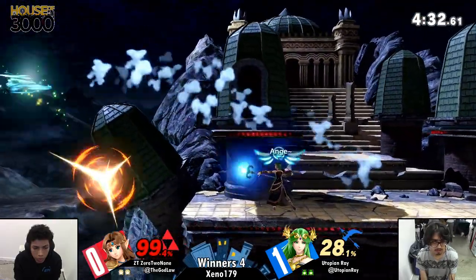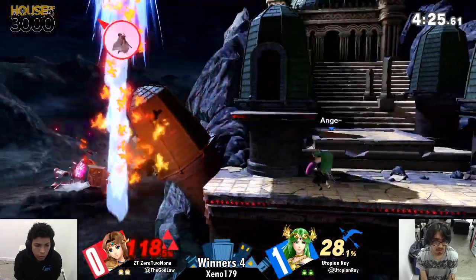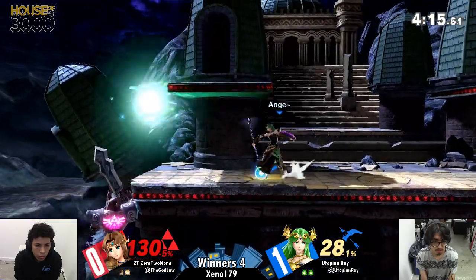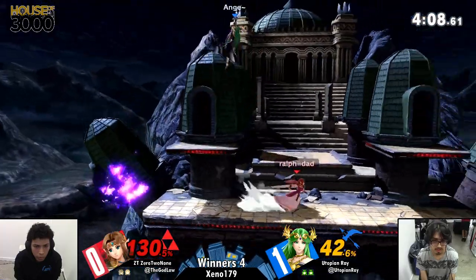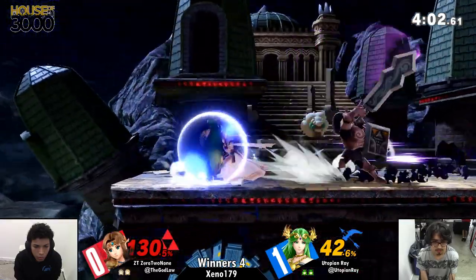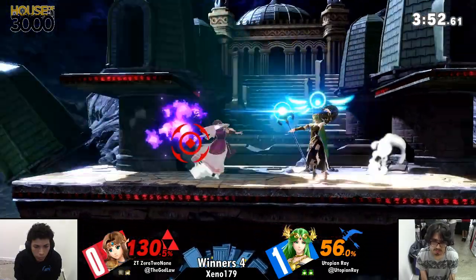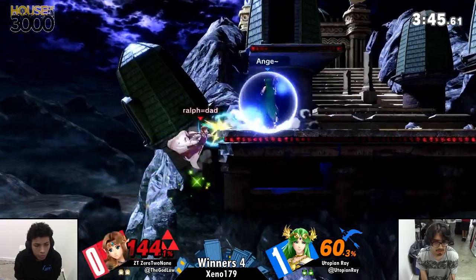On the whole, even though this game started off really good for Utopian Ray, Zero to None barely got touched at all during that entire sequence. He should have been dead — I think he was just too far. His air dodges on those up airs have been so good; he's really been scouting out the timing that Ray is throwing out. Let's see if Zero to None can make big things happen with some stage positioning finally.